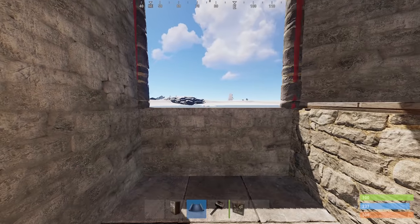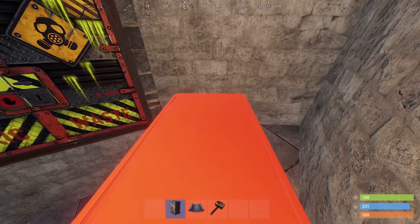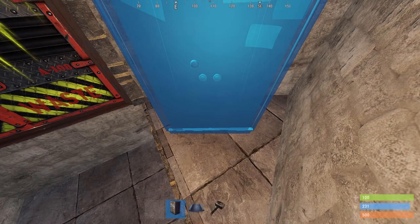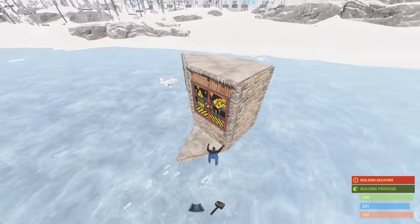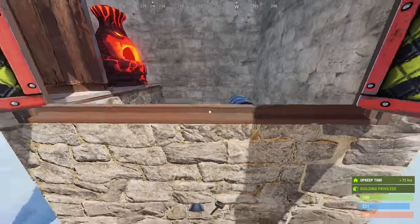Above the half wall, we can add a frame which will be our entrance for now. You can start with a wood door but craft a metal one as soon as you can. The TC goes into the raised triangle like this, which will also allow for a small furnace to fit next to it.